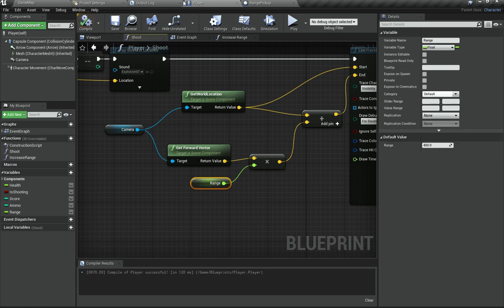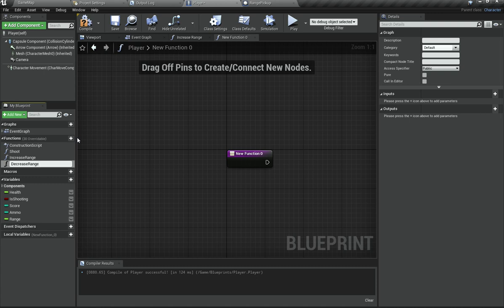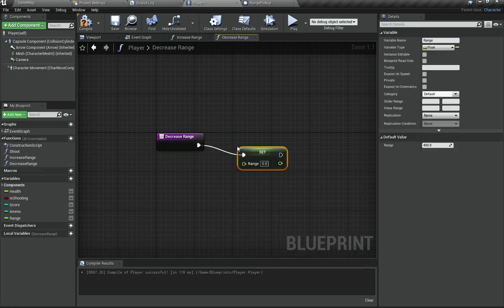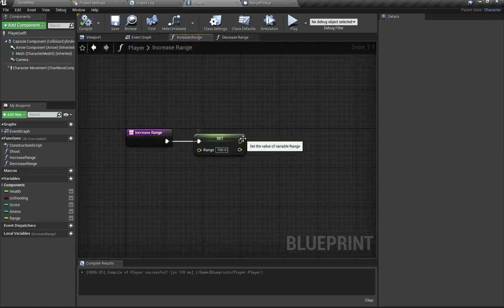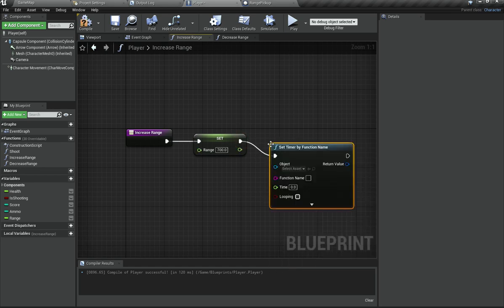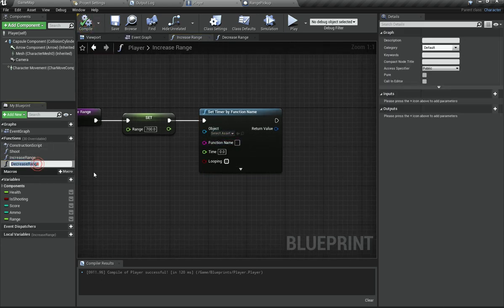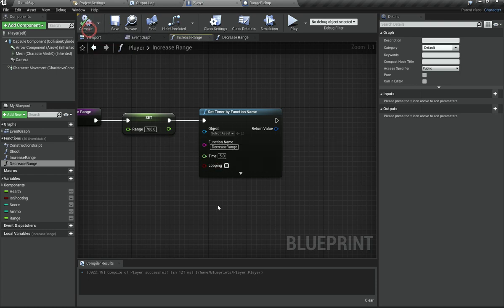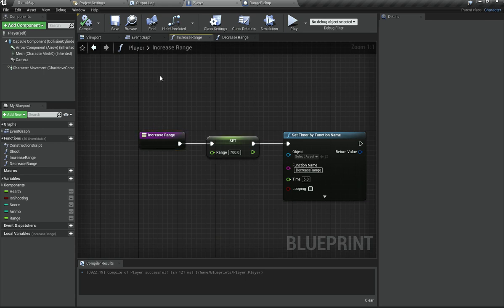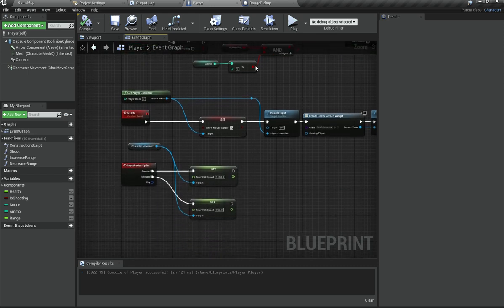By default, Range is set to 400. In my Increase Range function, I'm going to set Range to 700 instead of 400. I'll also add a Decrease Range function that sets Range back to 400. Then in Increase Range I'll call Set Timer by Function Name, paste in the Decrease Range function name, and set the timer to 5 seconds so that after 5 seconds the range resets back to normal.